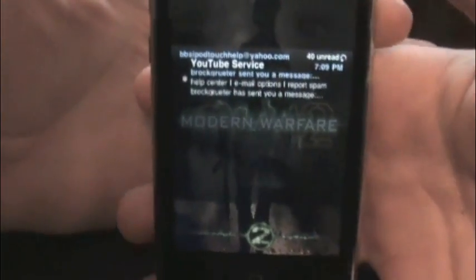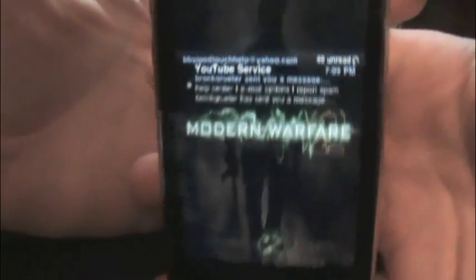So that's just an email coming in, but you saw the lock screen and it's like the Modern Warfare 2 cover. It shows '2' down here to unlock — listen to the unlock screen.